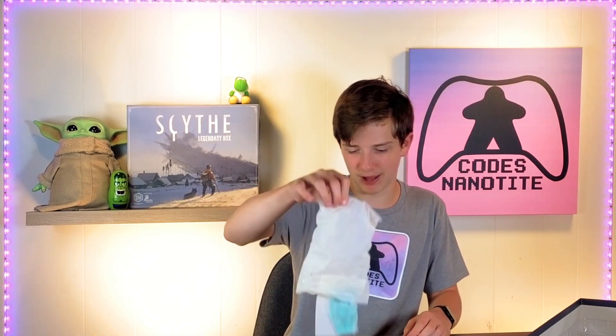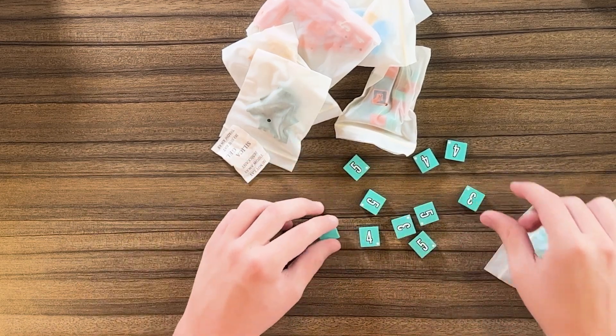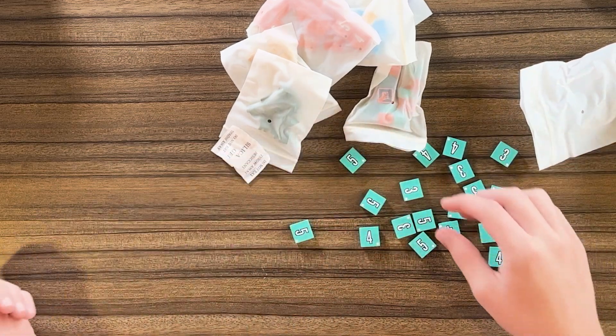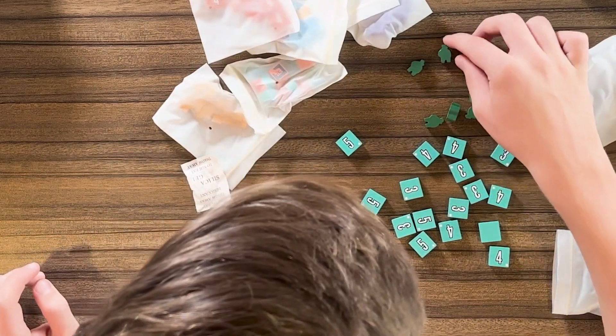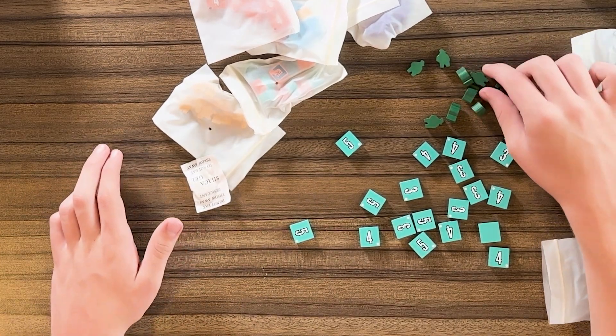It has more Ziploc bags in it with tiles. They're kind of cloudy, so I can't necessarily show you everything. It has three, four, five — I'm not sure what these are for. Maybe these are points, and the other things are coins. And then we have little soldier guys, or they look like penguins. I have no idea — I have not played Scythe before.